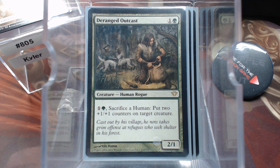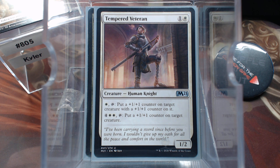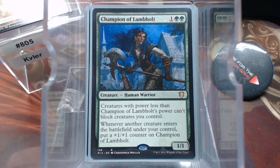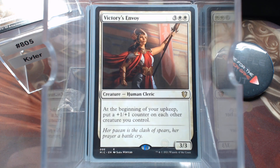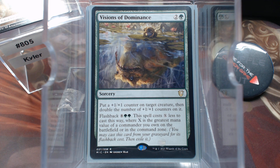Deranged Outcast — you can sac a human, put 2 counters. Tempered Steel. Mikaeus the Lunarch. Champion of Lambholt. Victory's Envoy — on each other creature you control, it's beautiful. Divisions of Dominance — and then double. And it has flashback. The flashback costs X less, where X is the greatest mana value of a commander you own on the battlefield or in the Command Zone.